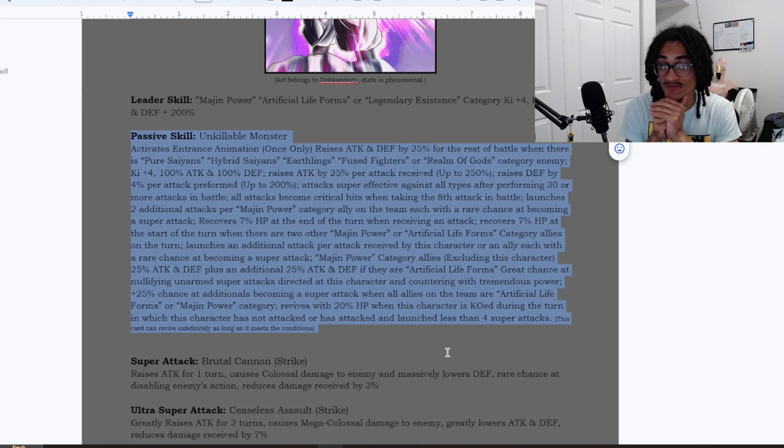He launches two additional attacks per Majin Power category ally on the team, each of which has a rare chance at becoming a super attack — I think rare is around 10 to 15 percent. He also launches an additional attack per attack received by this character or an ally, each with a rare chance of becoming a super attack.